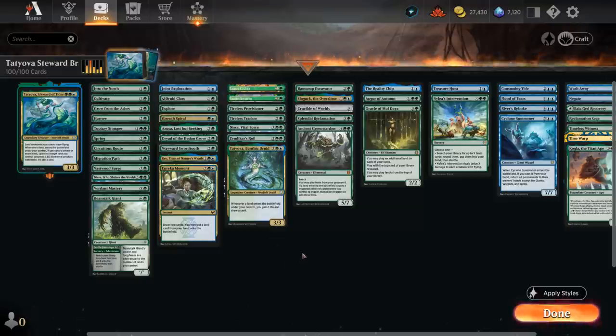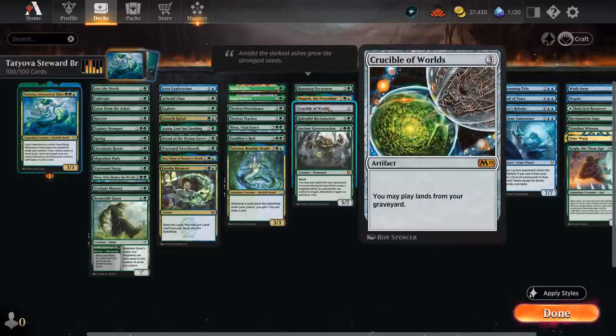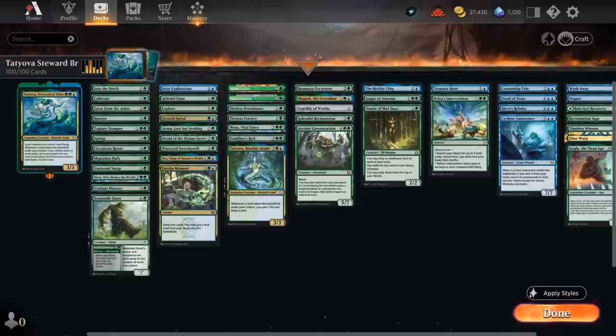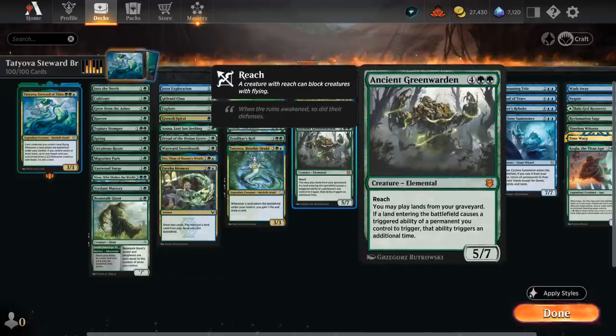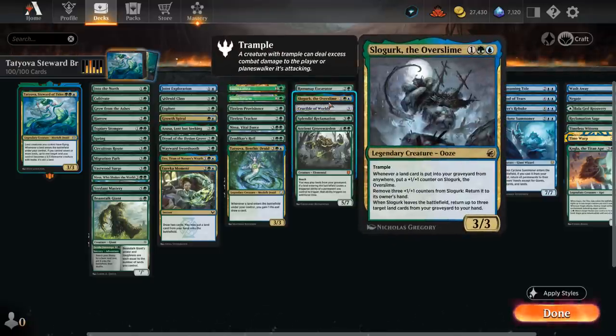The next section covers ways to replay lands out of the graveyard, with Ramunap Excavator and Crucible having the same effect. The Ancient Greenwarden doubles our Landfall triggers, so very good with the cards from the previous category as well as our commander, as we can now animate two of our lands with each Landfall trigger — and it also lets us replay lands out of the graveyard. Splendid Reclamation returns all lands from our graveyard to the battlefield tapped, in case our opponent casts a sweeper that dealt with a bunch of our creature lands, and can also be good with our fetch lands. And Slogurk can also potentially get lands back from our graveyard.